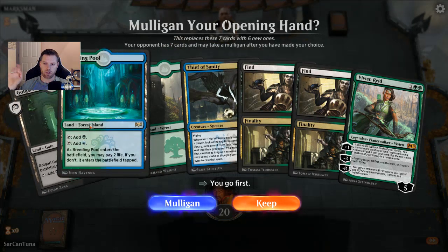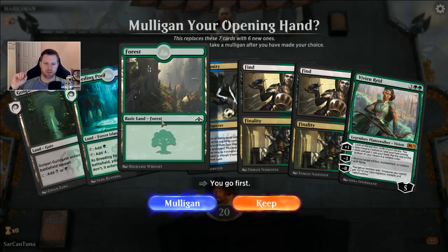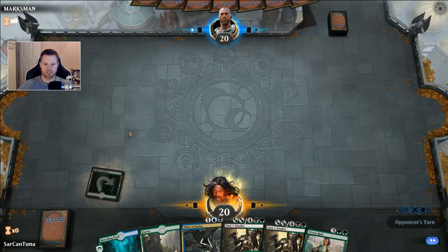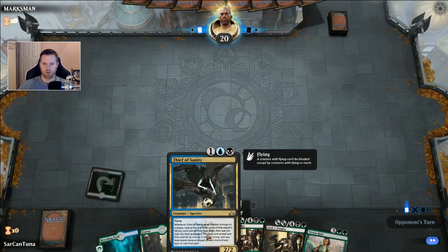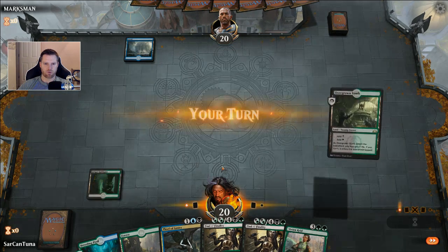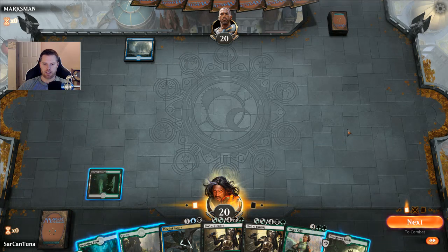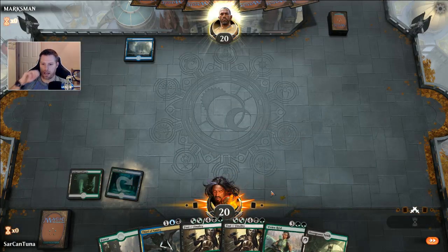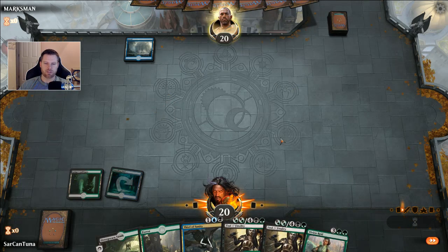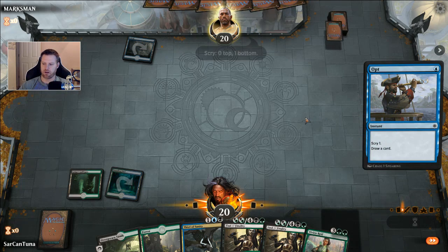We're going first and have all the land we need. As a worst-case scenario I'll have a turn three Thief of Sanity, so I don't hate that at all. Let's get a blue source out — it can enter tapped, there's no reason not to. Our opponent plays an Opt. Most copied decklists from the web are from Ixalan versus Dominaria.